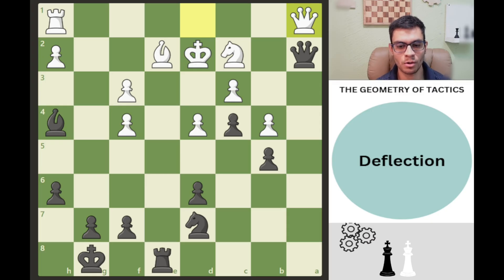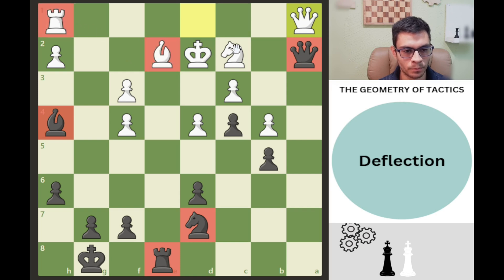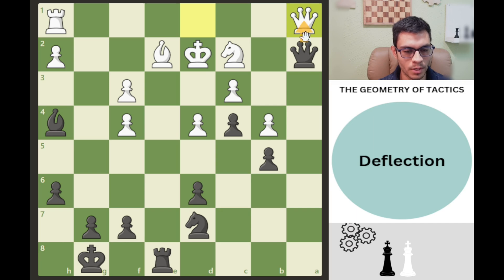Now let's look at deflection or decoy, which is very similar to overloading. In overloading, we exploit a piece's inability to handle multiple threats effectively. In deflection, you force a piece to abandon its job — the key difference is that forcing move: we make a forcing move to distract a piece from its defensive job. In this example with equal material, the queen just moved trying to trade, but we have something better. Looking at the geometry, this king has too many responsibilities.